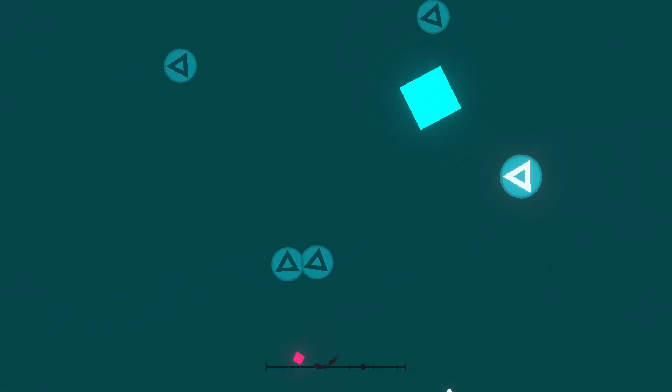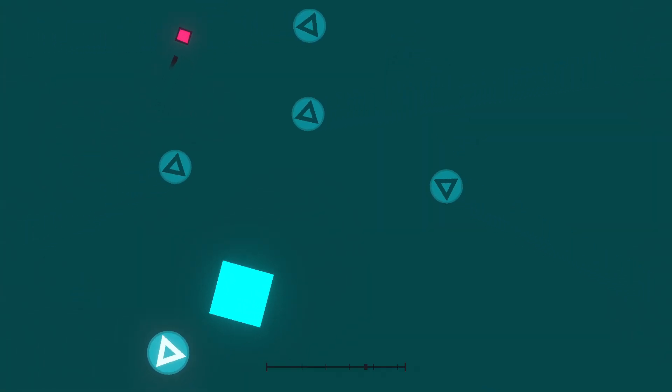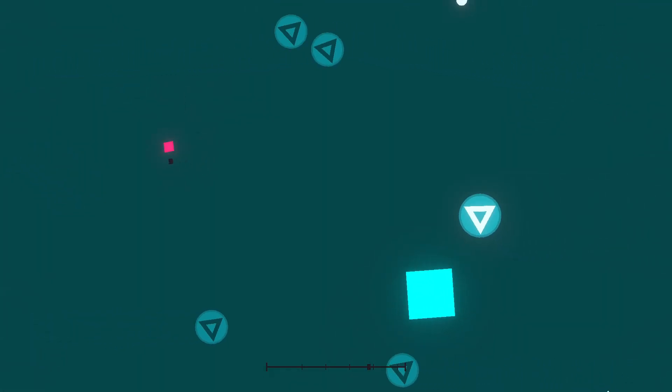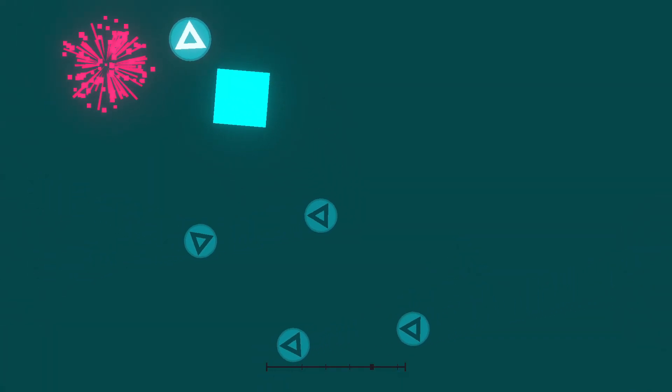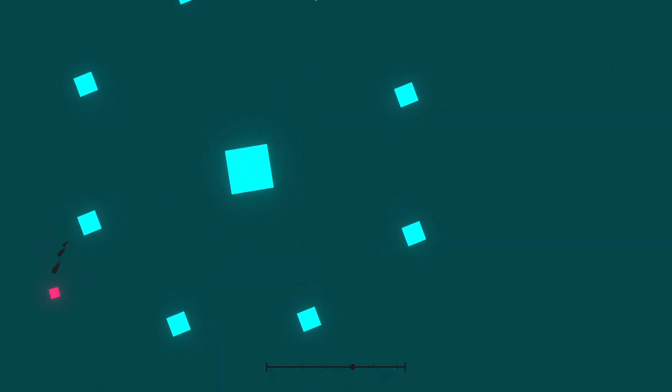Oh, would you look at this? These are the icons in the multiplayer level select — little collectible icons that you can get to earn points while you're waiting for other people to join in. Man, I've never seen anything like this before.